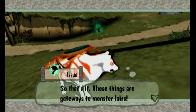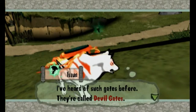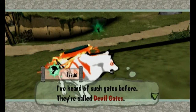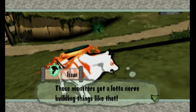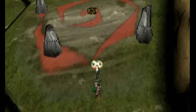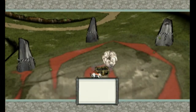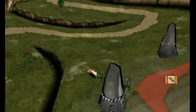Those things are gateways to monster lairs — I've heard of such gates before. They're called Devil Gates. I tend to call them Demon Gates, so I'll probably be calling them that — it's the same thing. Those monsters got a lot of nerve building things like that. Let's tear them down wherever we find them. So that is one of our missions. We get cool things like a Vengeance Slip, which if you'll remember gives us temporary invincibility. That's really nice.